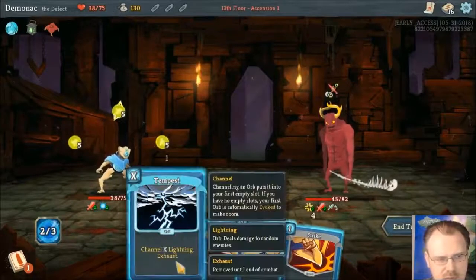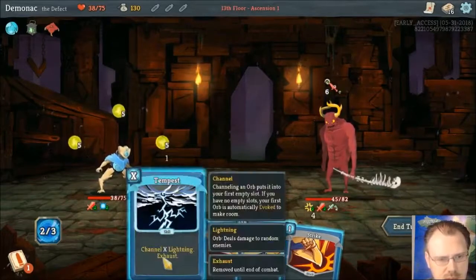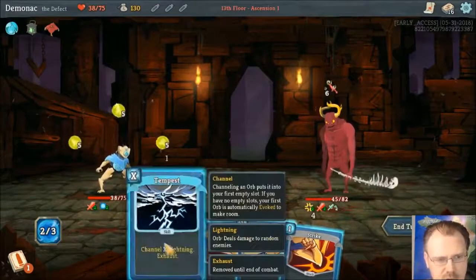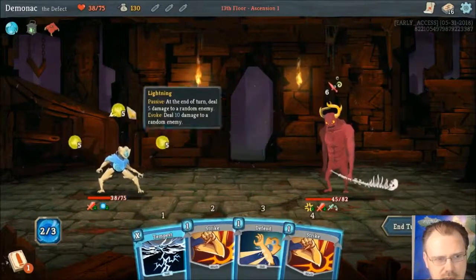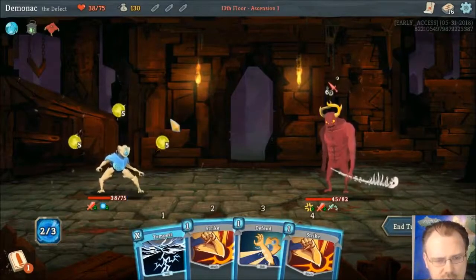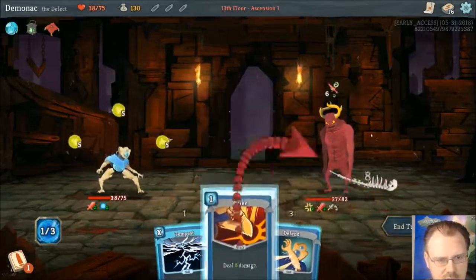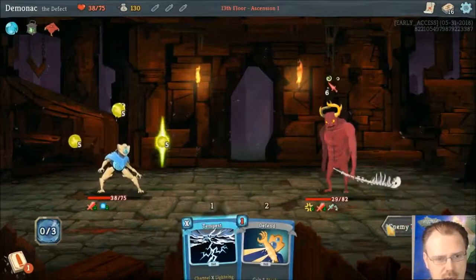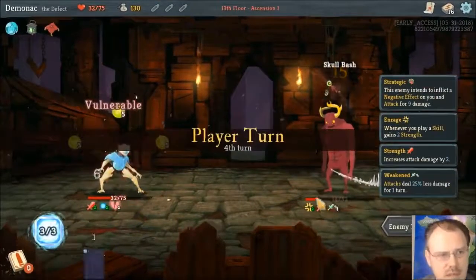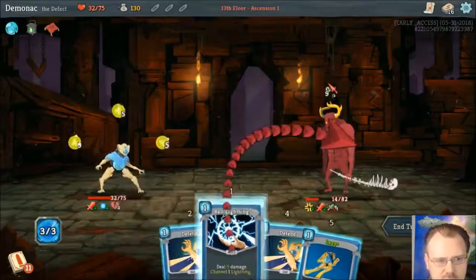I'd be a pretty big fan of getting rid of Dual Cast early on. This would give me one frost orb which would give me two armor per turn, but playing a skill would give him plus two Strength, which would give him plus two damage per turn. So that's actually not a great deal right now. Most of my things are skills. Ball Lightning is not a skill. The Weak Potion is not a skill. Leap would block all of his damage, including the two Strength he'd get from the Leap.